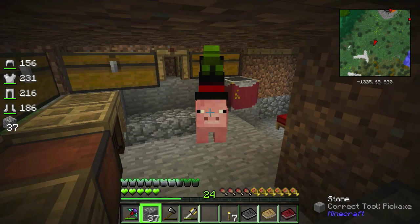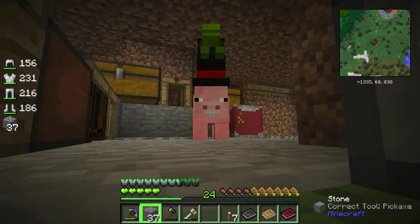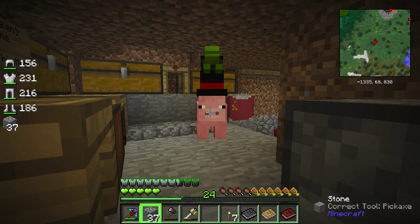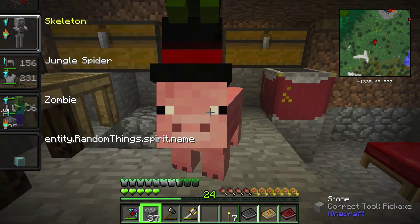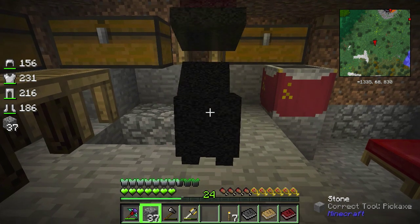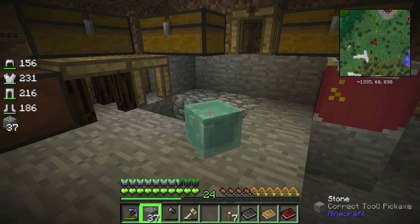Welcome back to Crow Magnum modded server. I found this amazing hat - it's a turtle in a hat, and that's beautiful. Also I'm a pig. There's this other weird entity I found: entity.randomthings.spirit.name - it looks like a little blue slime.